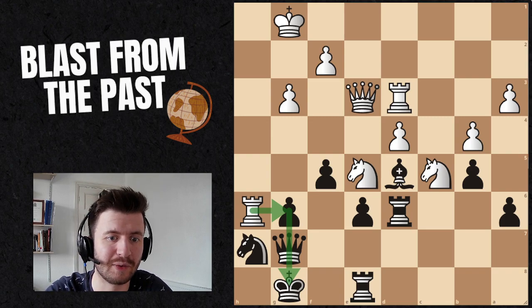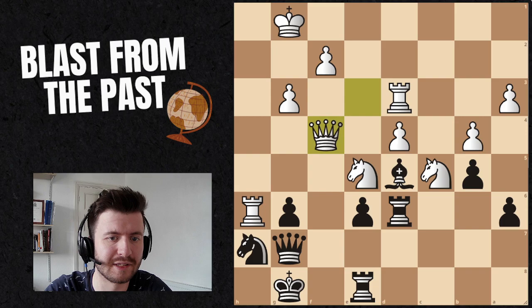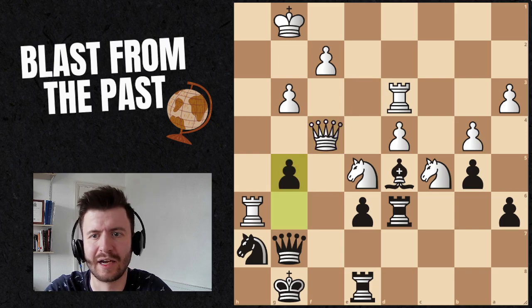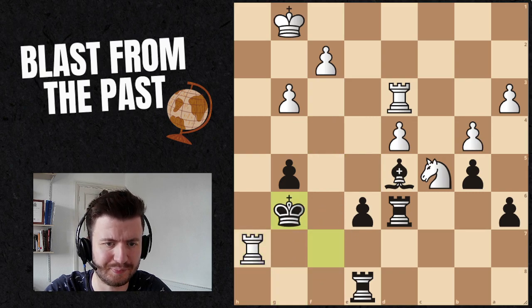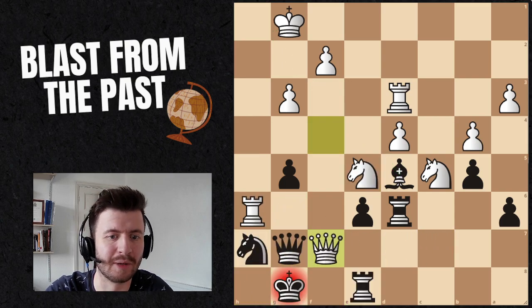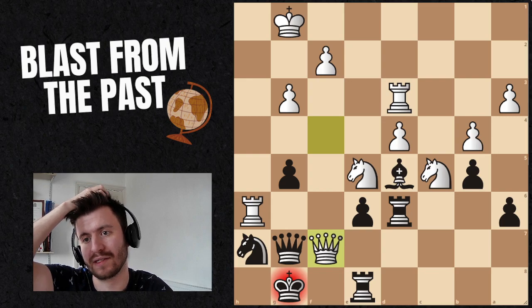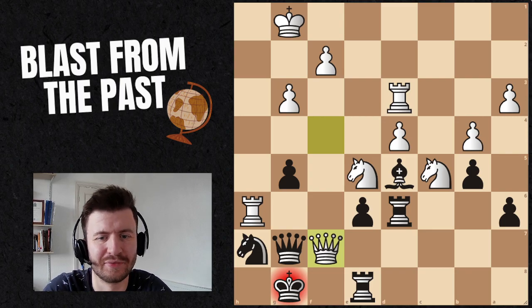It looks quite scary, because not only are we potentially losing our queen, but white is the one with a lot more space and control. The solution is actually to play f4, which disconnects the queen from the rook, and then once the queen takes, we push the pawn again. We'll actually see at the end of this that black is the one who has the attack, which is quite crazy to think. This is why we need to be sharp on our tactics and calculating lines, because ultimately, whether we're going to win or lose on the next move is at the forefront of our mind.